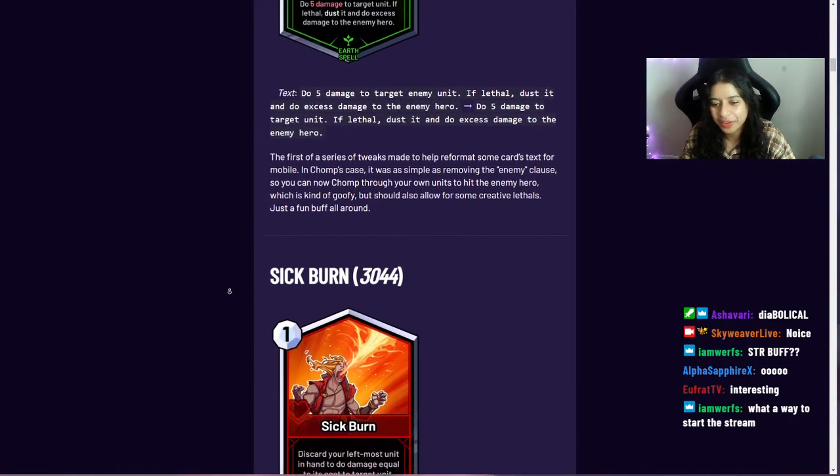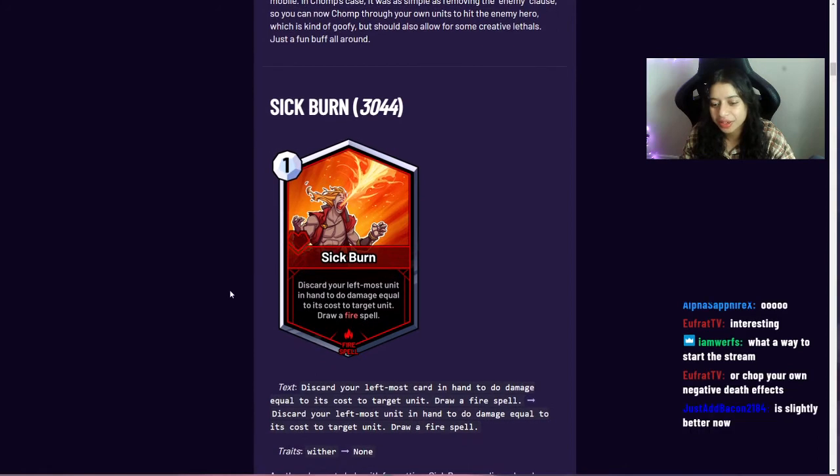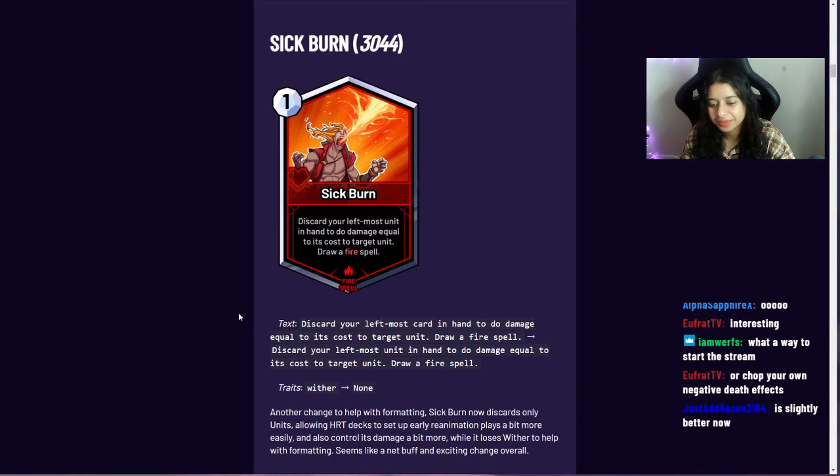Next is Sick Burn — another card where the text was really compressed, so the keyword was dropped. But it was buffed in another way: it now discards the leftmost unit in hand, so it prioritizes discarding units over spells, which Heart really likes.